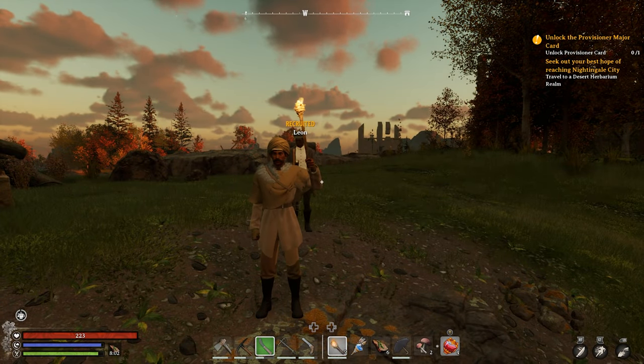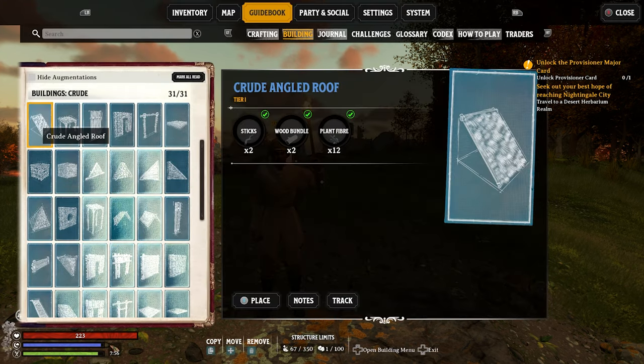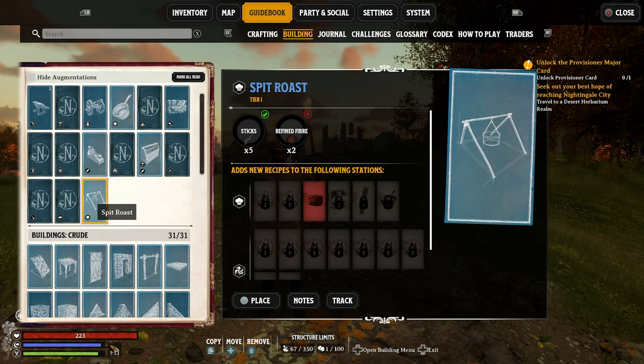For building, you just need to get to your building menu. On keyboard that's B, and if you're using a controller you need to press down on your d-pad and then up on your d-pad, and that brings you to your building menu.